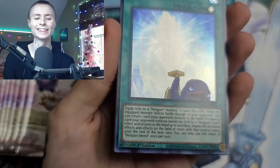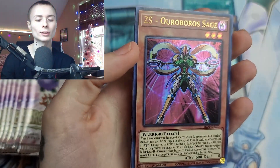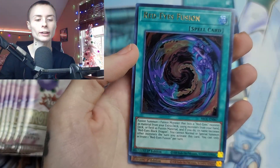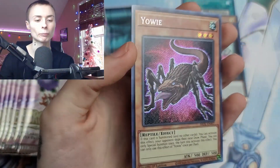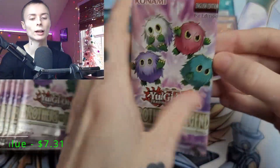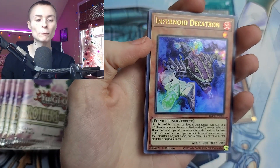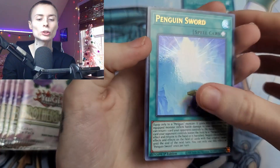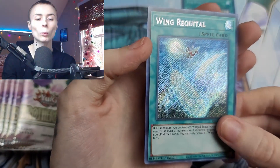Penguin Sword — I think that's an adorable card, he's just sitting there like hello. ZS — however you say that — Sage. Red Ice Fusion. Is it a sign? We got Yowie. I adore this set. I'm hoping we pull a lot of Karibu stuff because I love all the different little Karibos, I think they're adorable. Infernoid Decatron. Penguin Sword. Numbers. ZS. And we got Wing Requital.